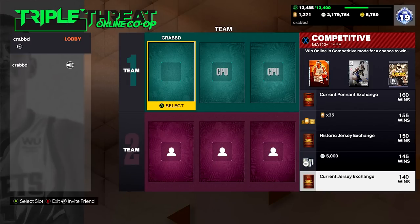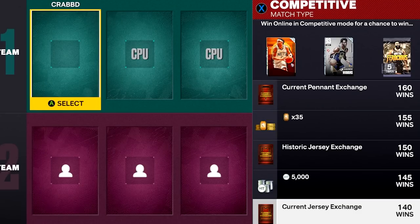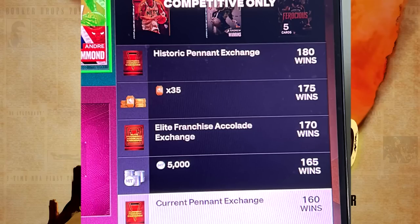The rewards keep going: at 160 wins you get a current spending exchange, 35 tokens at 155 wins, a historic jersey exchange at 150 wins, 5,000 MT at 145, and a current jersey exchange at 140. Crabbed has been doing a mix of both offline CPU and competitive modes. At 180 wins you get a historic pennant exchange, 35 tokens at 175, an elite franchise accolade exchange at 170 wins, 5,000 MT at 165, and a current pennant exchange at 160 wins. You walk away with free MT, tokens, exchanges, trophy cases, and the centerpiece.